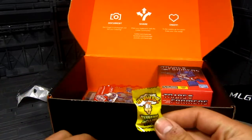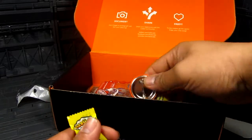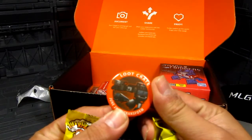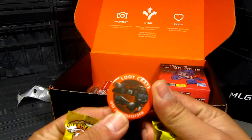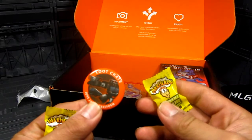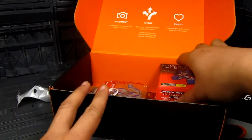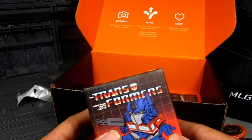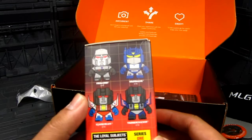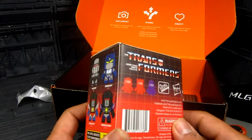We got candy — Warheads, I think I've had this before. We also get a button and a Transformers blind box. It's themed around school, since school starts in July or August — maybe in other parts of the world.